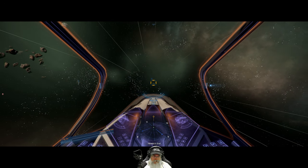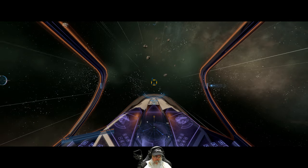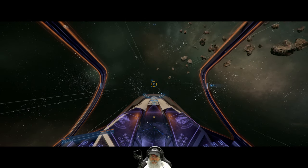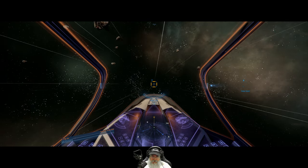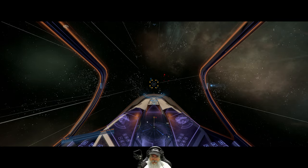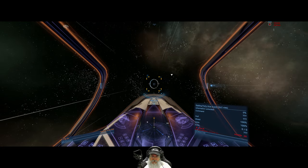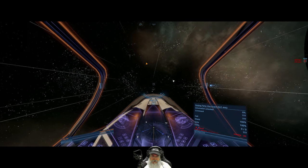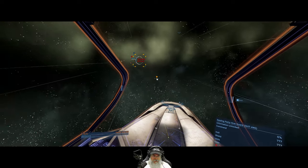Entering Heretics End. That gate off to the left is definitely an active gate that goes to a new system we haven't been to yet — we'll check that out. Last time I was here I was chased by pirates a lot. This isn't a super safe sector. There is a data vault here too — I'm not sure if I've actually done it. Hive Guard — okay, yeah, we don't mess with him. That's still an inactive gate, interesting.